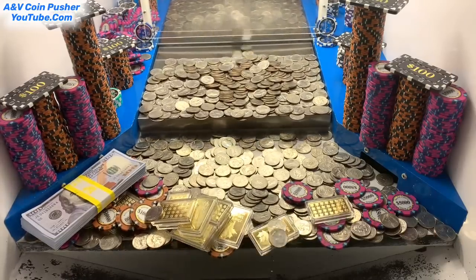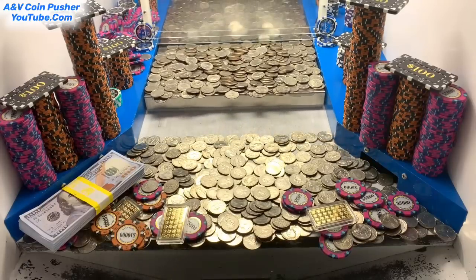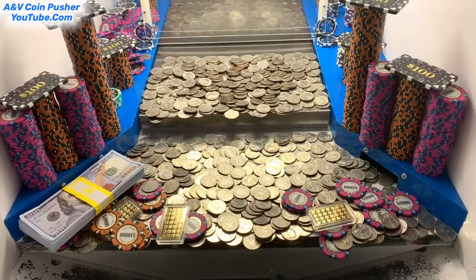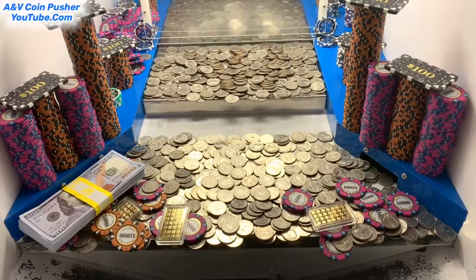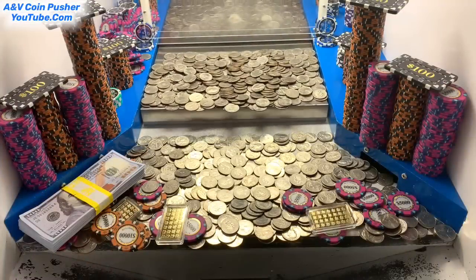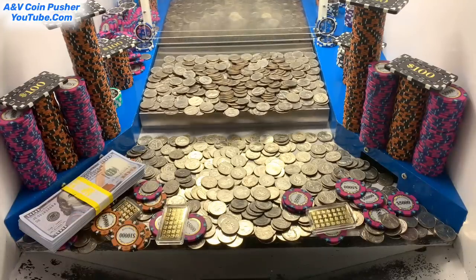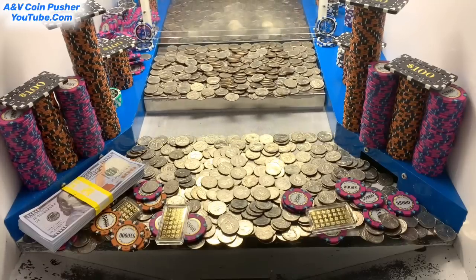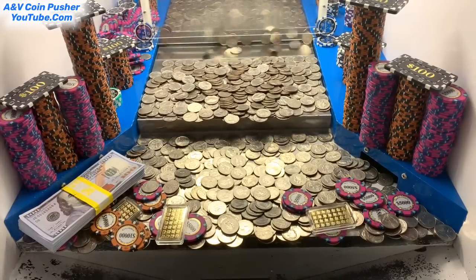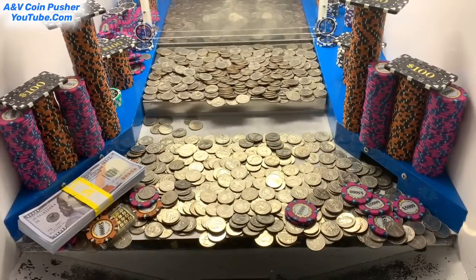All I can say is wow. That was the last of the quarters — that was magnificent, just got an avalanche of gold. That five thousand dollar chip is right there on the edge defying gravity. Let me go grab the quarters — you all are not going to believe this: there was a hidden mystery bag inside of that tower right there in the center. Oh my goodness, that is a huge surprise — I cannot believe it was hidden in there. That is phenomenal.